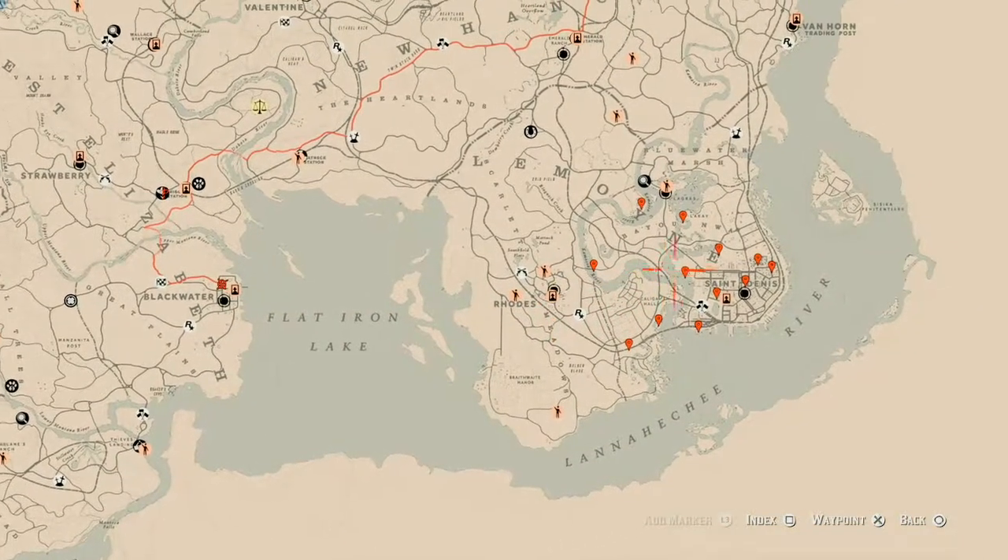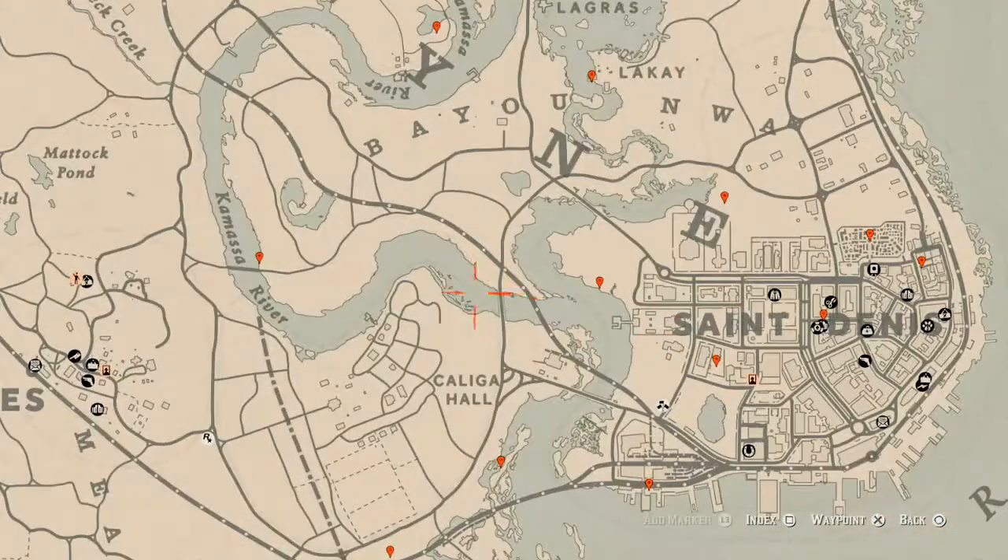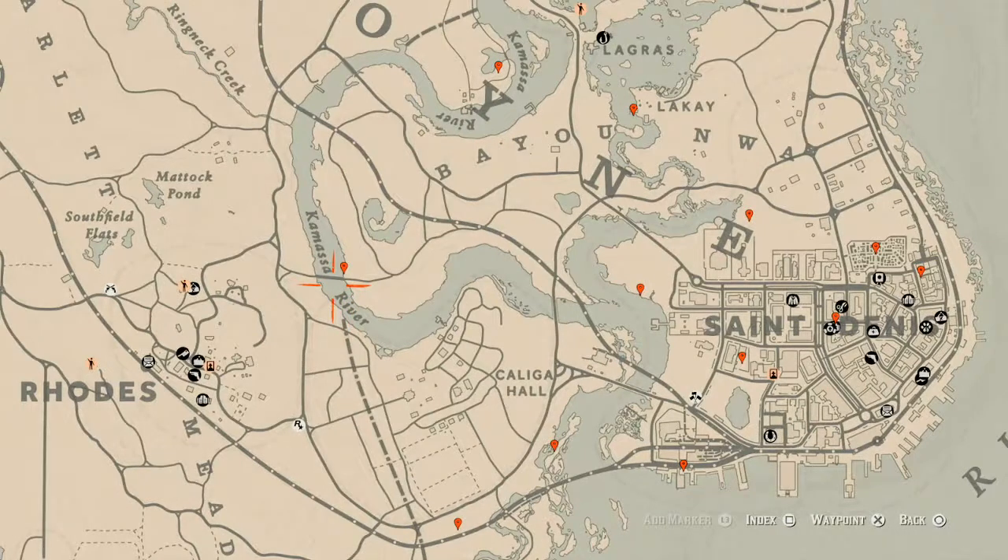Let's go over to the Lemoyne area of the map. The cycles for today, Friday May 14th, are: family heirloom cycle 4, all luxury cycle 4, coin cycle 5, arrowhead cycle 4, wildflower cycle 4, antique alcohol bottle cycle 4, all tarot card cycle 5, bird egg cycle 4, and fossil cycle 4. Remember to check the description box below because that's all written down there.